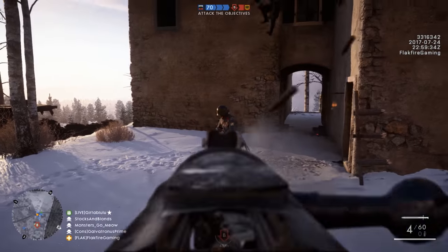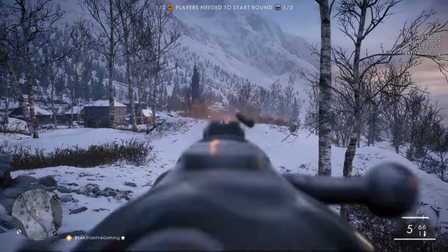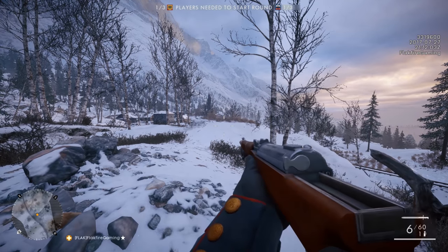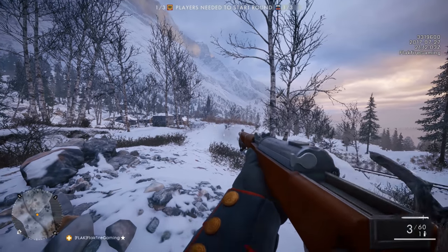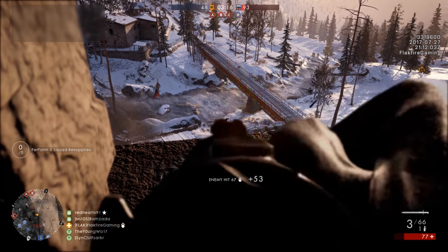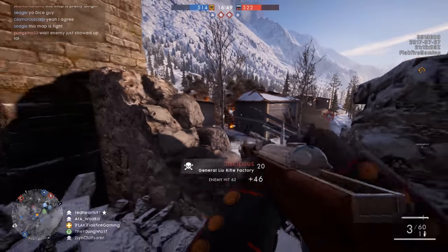A new gun for the Medic class, the rifle boasts an integral six-round magazine and a fire rate of 300 rounds per minute – unless you fire it as a bolt action. That's right, the Leu rifle in Battlefield 1 is true to its real-life counterpart. A very early gas-trap rifle with a rotating bolt, the Leu rifle could be fired by manually cycling the bolt as you would with a period straight-pull rifle like the Gewehr 95 or Swiss Model 1911 rifle.